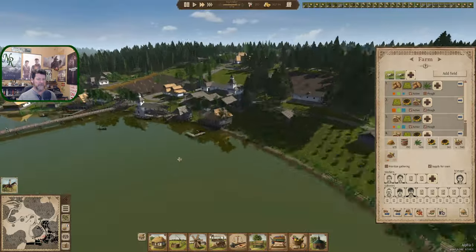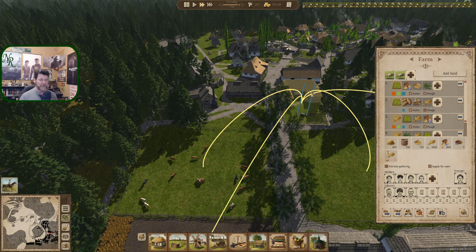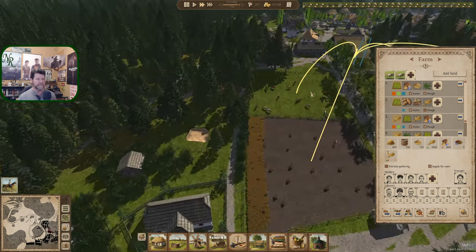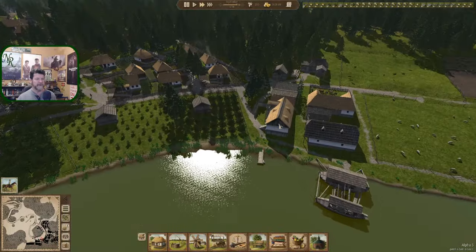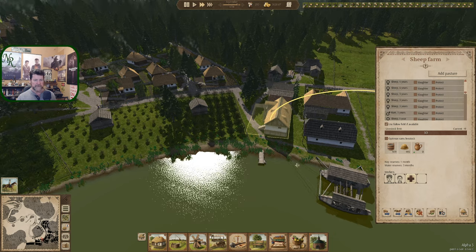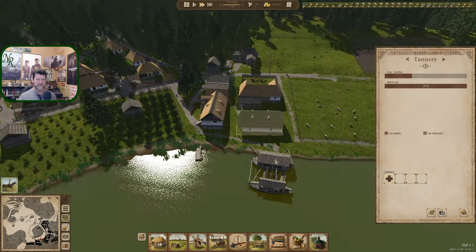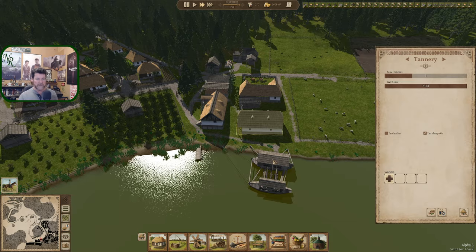Three people working here and only two farm workers — we've got four farm workers and three people over here. We are now at 19 sheep out of 30, so I guess we do need to start thinking about this soon. Probably next year we're going to need to start slaughtering some sheep.